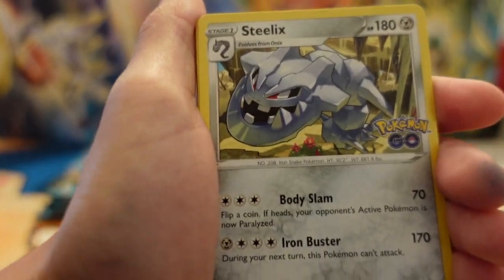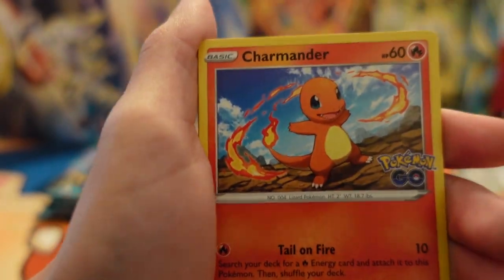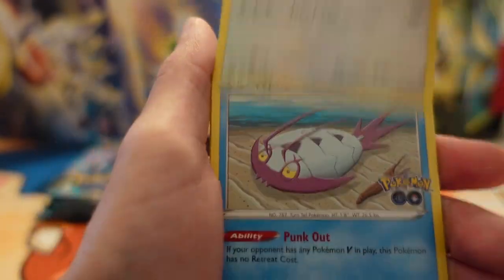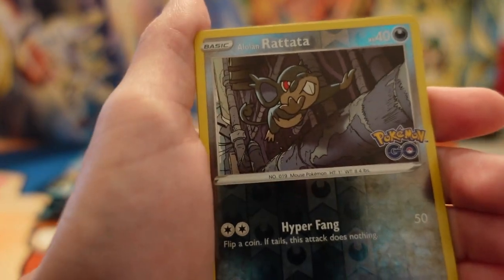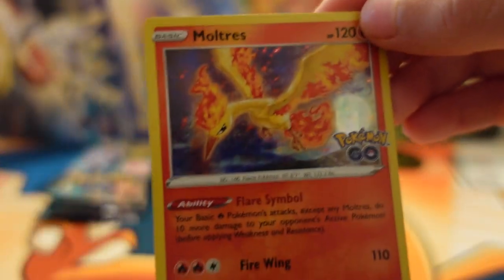Got a Dark Energy, Steelix, Axew, Candela, Slowpoke, Onix, Charmander, Bidoof, Wimpod, Alolan Rattata, and a Moltres Holo. Nice. Next, Pokemon Go pack right here — please pull that Radiant Blastoise or Venusaur. Those are like my top cards from the set.